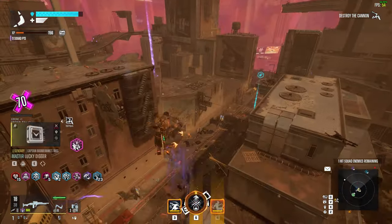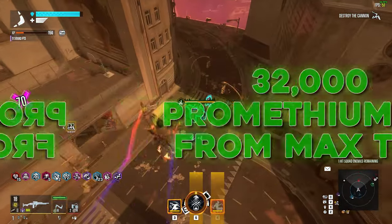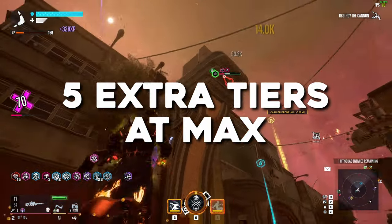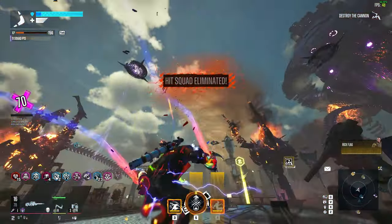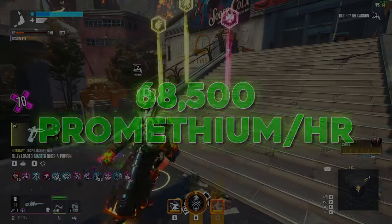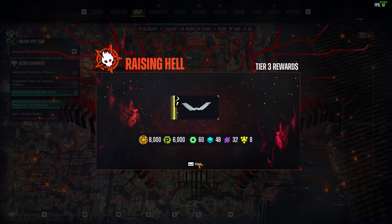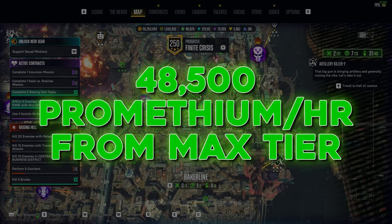If you kept farming the max tier for the additional 8,000 over and over again, assuming the final rank only takes about 15 minutes to complete, you'd get an additional 32,000 Prometheum per hour. And in a blazingly fast run — if it took you about 30 minutes to complete the first 5 tiers and another 5 tiers in the remaining 30 minutes — you'd get 28,000 from the first 5 tiers and another 40,000 from the extra 5, totaling about 68,500 Prometheum and 47 pieces of legendary or notorious loot per hour. Farming the max tier at a 6-minute pace would yield an additional 48,000 Prometheum per hour.